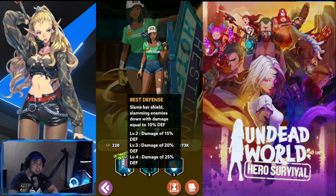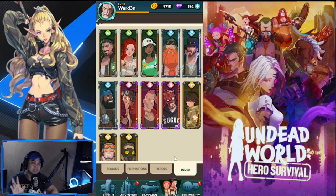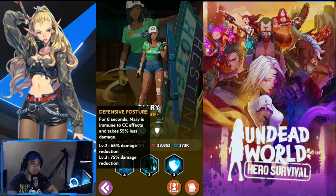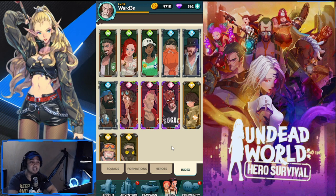Mary's ultimate, Best Defense, slams her shield dealing damage equal to ten defense. Level two is 15, level three is 20, and level four is 25 defense. Little Dave specializes more in HP and HP regeneration, while Mary specializes in defense and damage reduction, so you have two tank choices from this list.